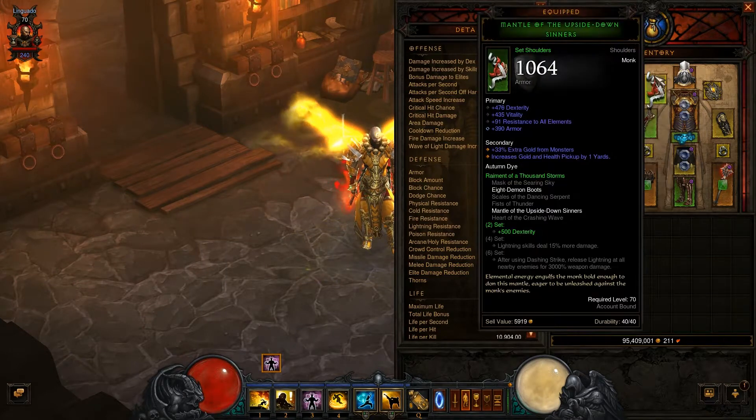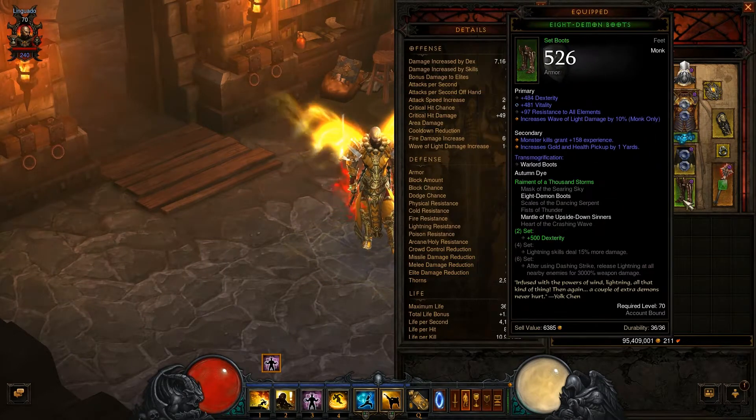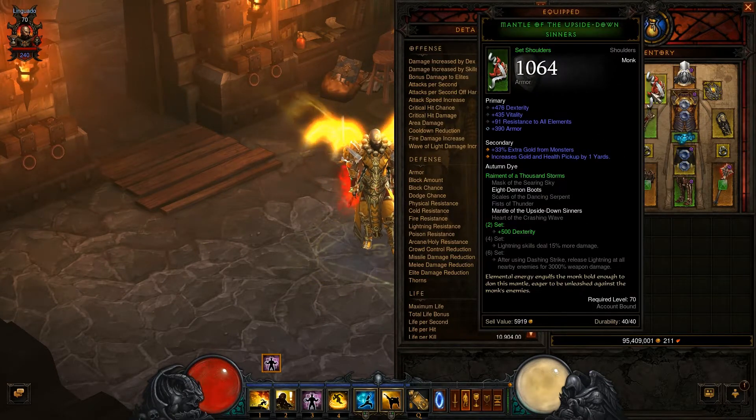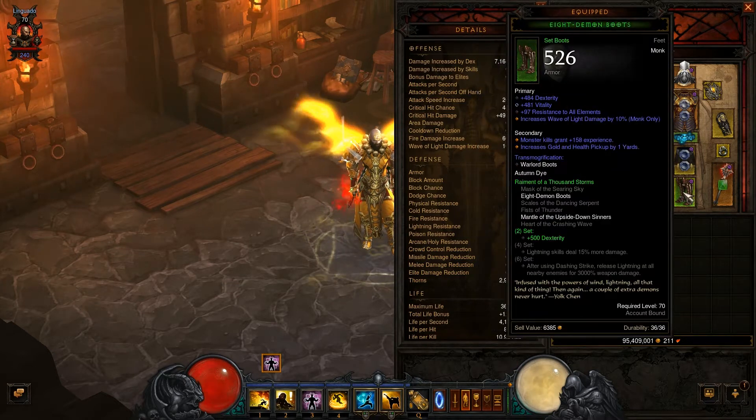My other items worth mentioning are my defensive items: I have the Rainman of a Thousand Storms — the mantle and the boots — and the 8 Demon boots. Both give me a bonus of 500+ dexterity, so they are pretty good.